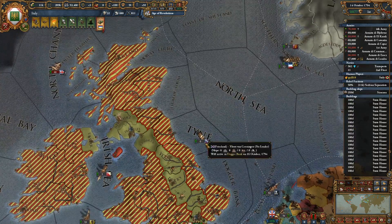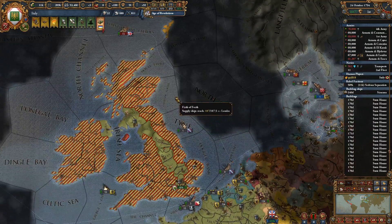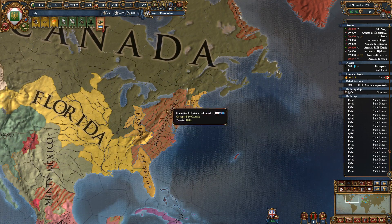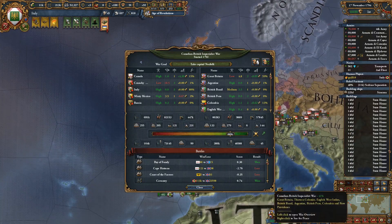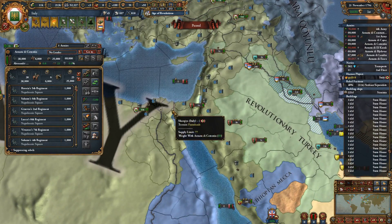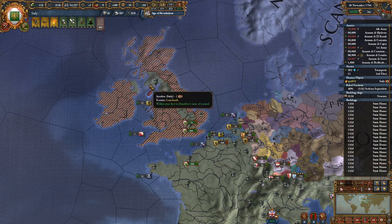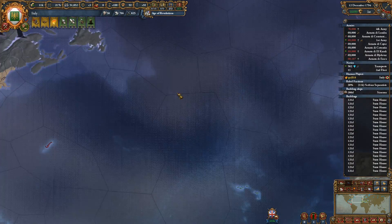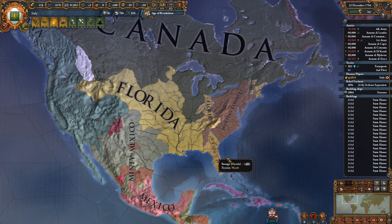We'll build a couple of random units to do this. We'll want to keep a stack over here still, because there's a chance that anywhere we're just occupying is going to have some rebellion. 65% war score with Canada. They're holding the 13 colonies — I mean, presumably this is their actual goal. They've got all this sieged out. I suspect they'll peace out at some point. We'll still get ticking war score because of the capital, but I don't think they're interested in taking it. Good, separate peace out.